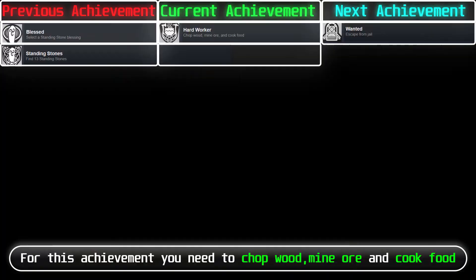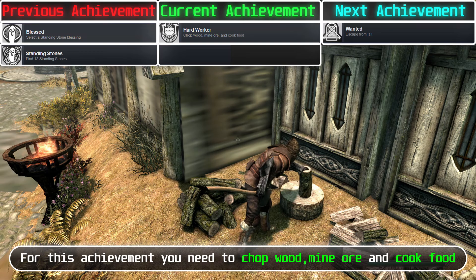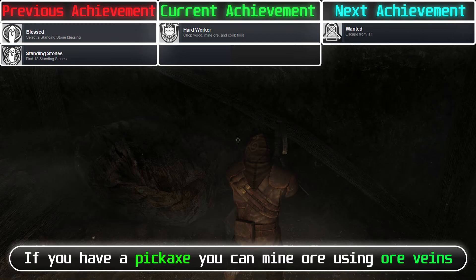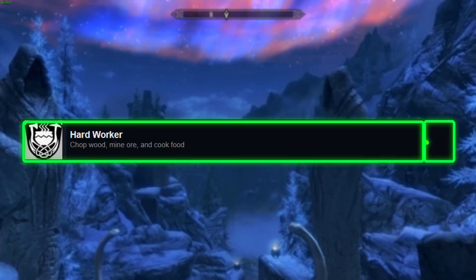For this achievement, you need to chop wood, mine ore, and cook food. If you have an axe, you can chop wood using chopping blocks. If you have a pickaxe, you can mine ore using ore veins. And you can cook food using cooking pots.